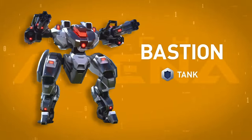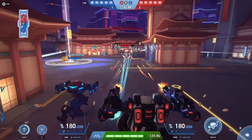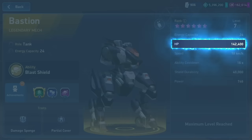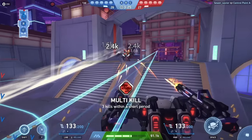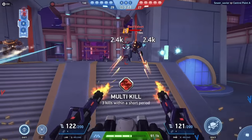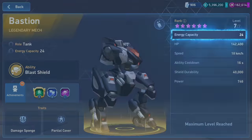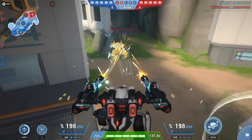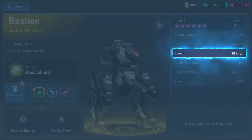Let's start from the beginning. What can a Bastion do for my team? Well, as you'd expect from a legendary tank, it's extremely durable. With a max HP of 142,400, it can take a lot of punishment. Not even Brick House has that much. It's tough. It has a maximum energy capacity of 24, which means you can equip some serious weapons and dish out plenty of damage. And despite the heft, Bastion isn't the most cumbersome mech, so you'll have a degree of maneuverability, too.